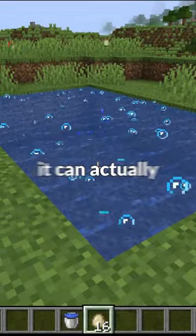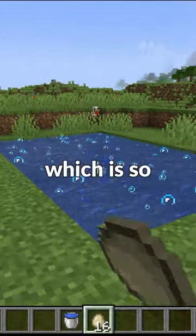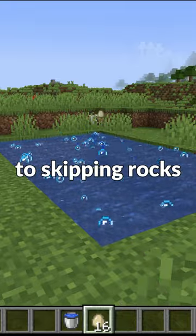But if you try and throw an egg at the right angle, it can actually bounce off of the water stream, which is so cool. This is similar to skipping rocks, and you can do fun trick shots with it also.